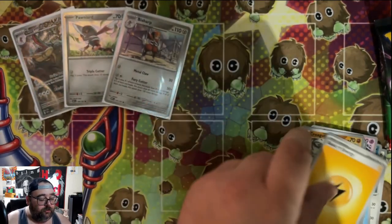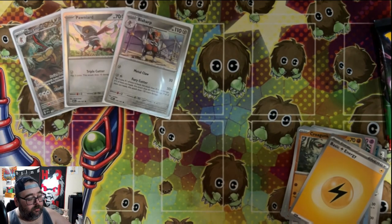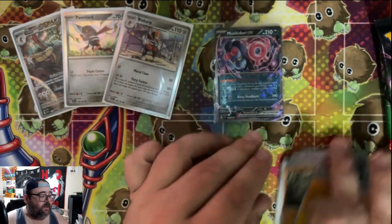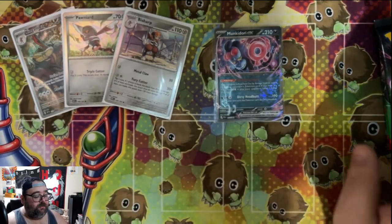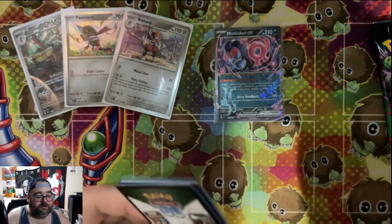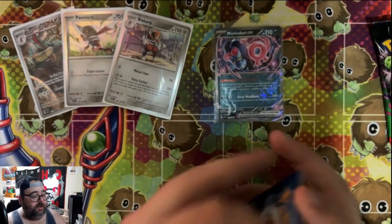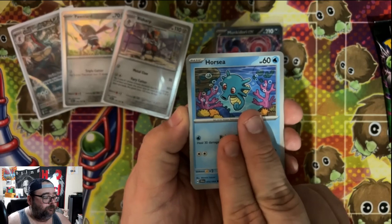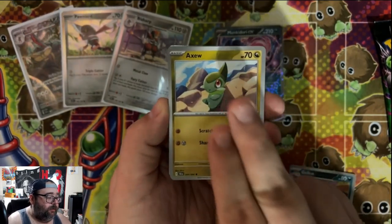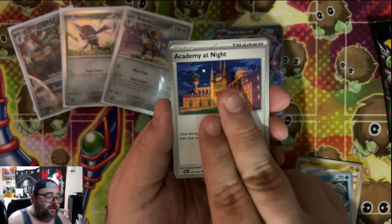Probopass and Munkidori EX — okay! I know Munkidori isn't extremely playable because it revolves around playing with Pecharunt EX, but still a cool card nonetheless. Not my personal chase — probably my least favorite of the four SARs in the set. If I get an SAR, I'd prefer Fezandipiti or Okidogi because I think they're just a little bit more interesting.